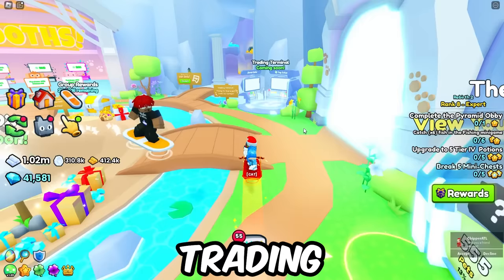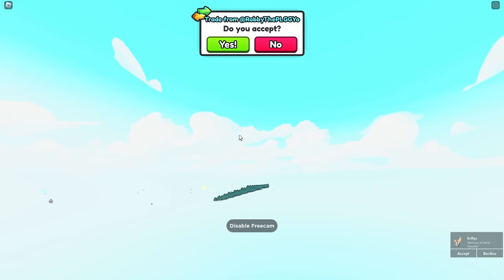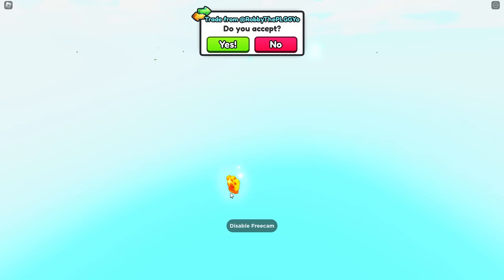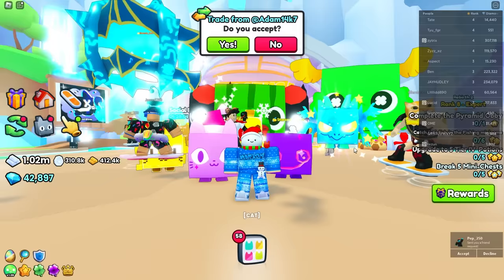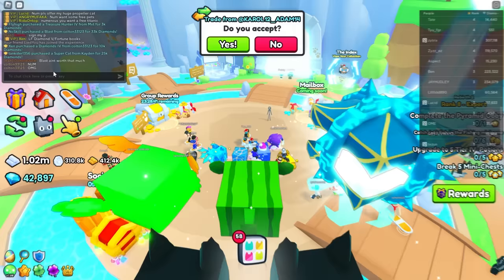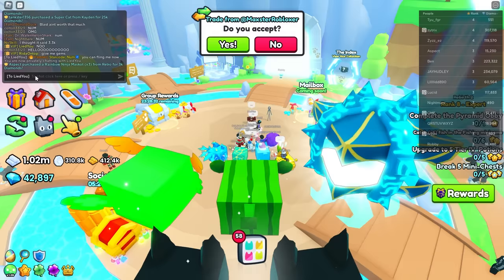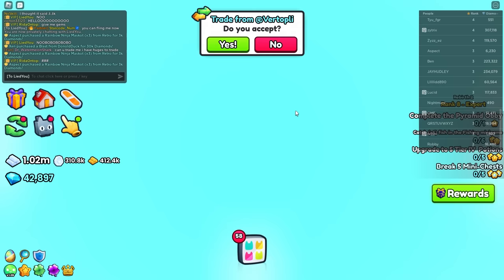I go into free cam inside the trading plaza to see if there's anything interesting. It doesn't look like there is anything except the real map all the way over there, but you can't interact with it since you have no access. So I bring my friend Liedu to try flinging me out of the map instead, since glitching out was too hard. I private message him to fling me.